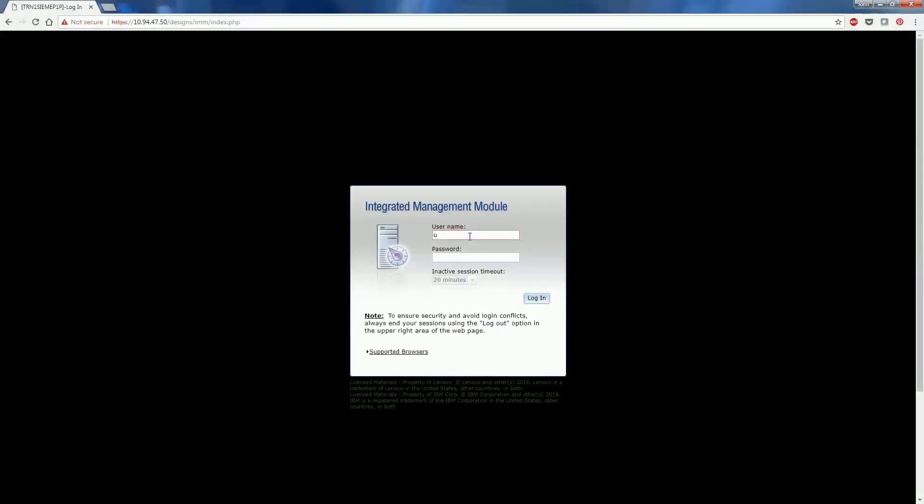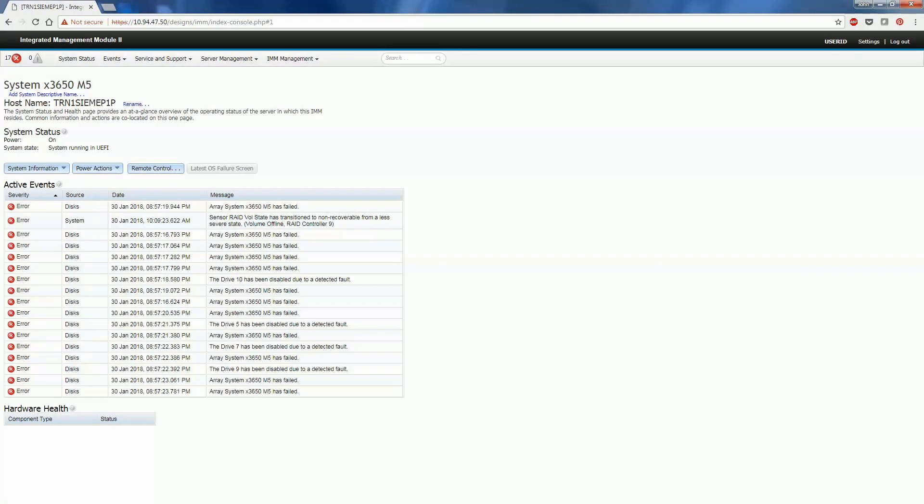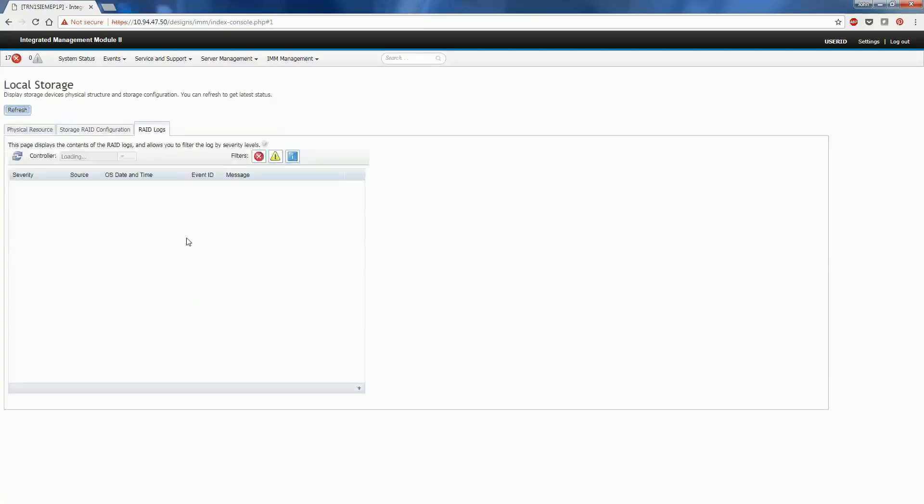Let us log into the integrated management module to check system status. Local storage and system are in critical status. Let us check the local storage health status in detail.